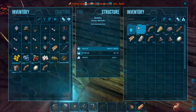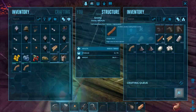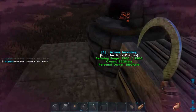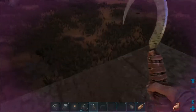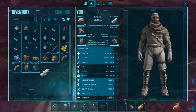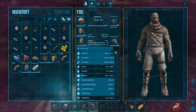Alright, armor. Desert cloth. Craft some pants. Craft some gloves. Now the only thing I can't make is the headgear because — oops — I haven't found crystal yet. There we go, that's looking better.